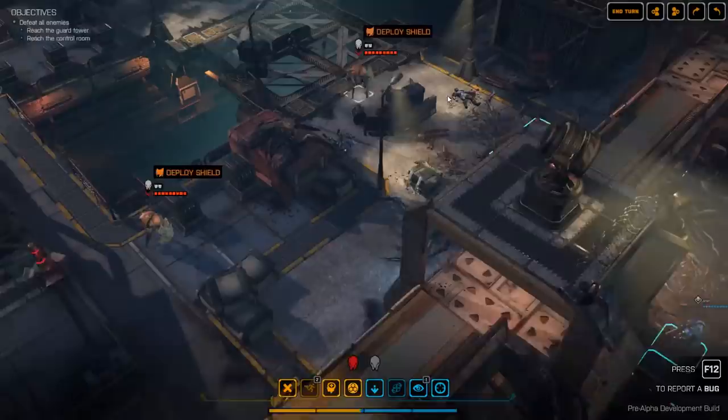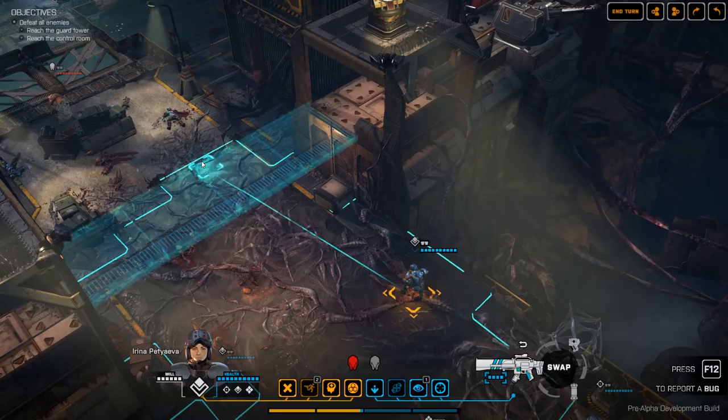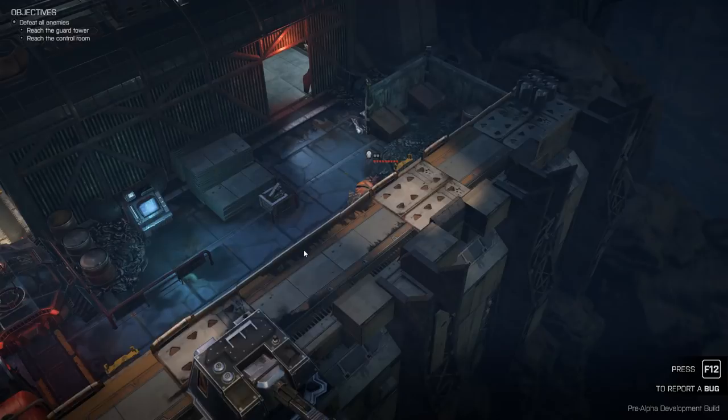Let's end the turn so I can demonstrate what I want to. I'll move this guy forward somewhere where he's going to have a line of sight to probably both enemies. We'll move over here — and we spot another enemy, but that was to be expected.